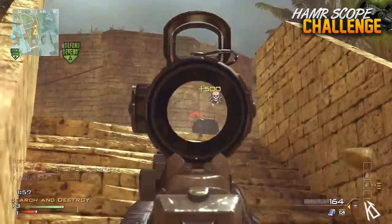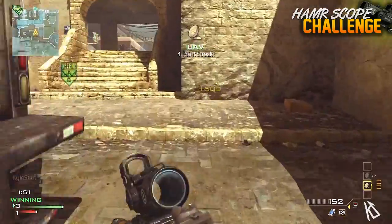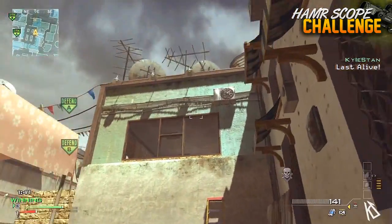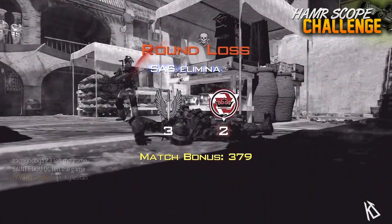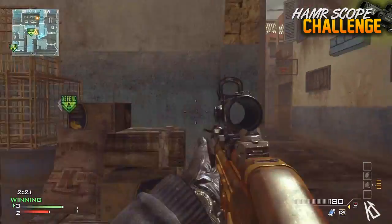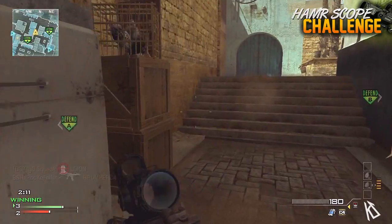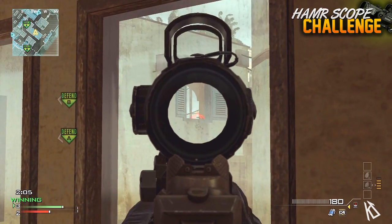I didn't even realize the HAMR scope was actually a scope in the game — I thought it was the hybrid scope. I would recommend not using it though. Most weapons in the game have pretty good iron sights, and the MP5 iron sights are good enough that you don't really need a scope. When you scope down with a red dot and shoot, the gun kicks and you have to bring it back — it's a whole lot of hassle. I'd recommend using a silencer and extended mags, which is an incredibly awesome combo for that weapon. A lot of people use rapid fire but I think the MP5 shoots fast enough as is.